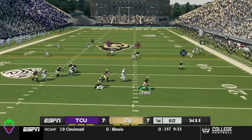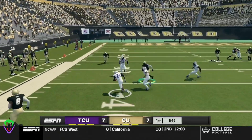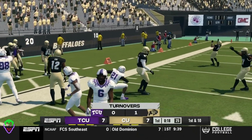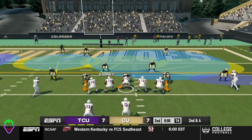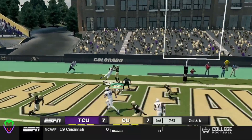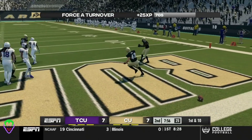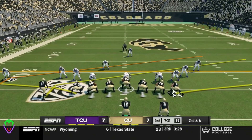Third and 8, Lewis scrambling out wide to the right, tries to find an open man — and it's an interception. Interception number 4 on the year and turnover number 1 in this game. Horned Frogs drop back — Dugan tries to find somebody in the end zone. It is intercepted — first interception of the year for the Buffalo defense. What an interception.